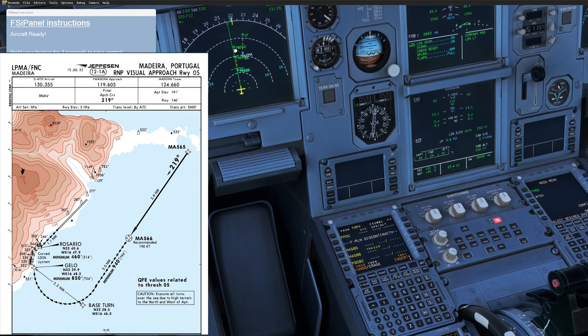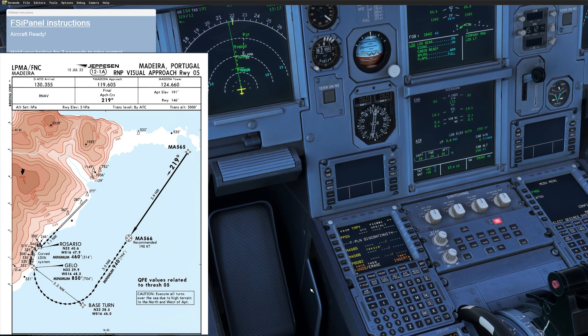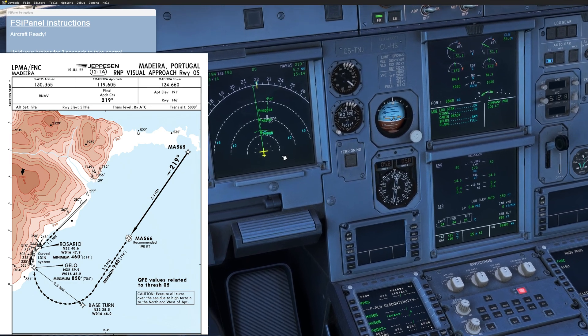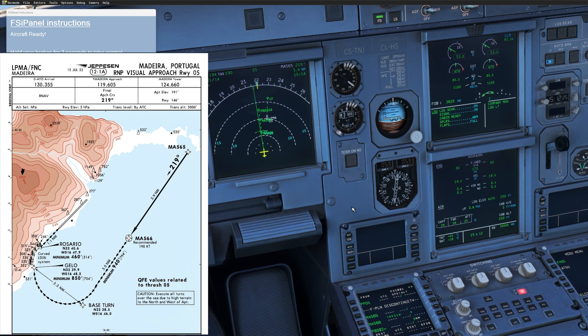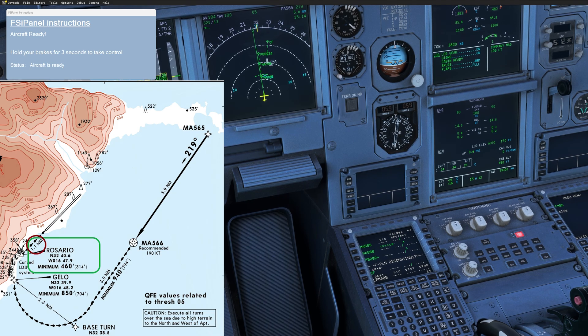Now you can see the pilot-defined waypoint number two right there, and then the CF by default which is too far away — we need to start the base turn right there. Another thing: make sure we overfly this waypoint, otherwise the aircraft might start turning to the runway way early. Click overfly on that base waypoint and insert. We are going all the way to there. Now we could try to delete the CF — it makes no sense to have it. We need to set a new waypoint which will be on the chart. We can see that at 1.1 nautical miles from the runway, we should be at an altitude of 460 feet — that's the waypoint Rosario.